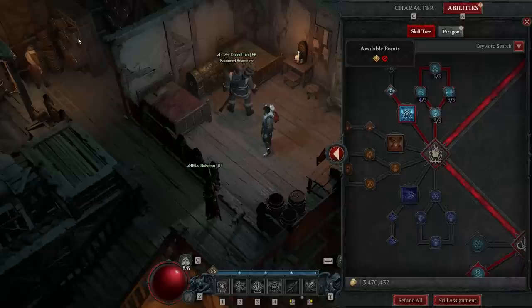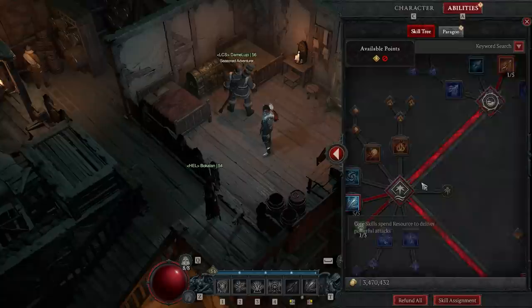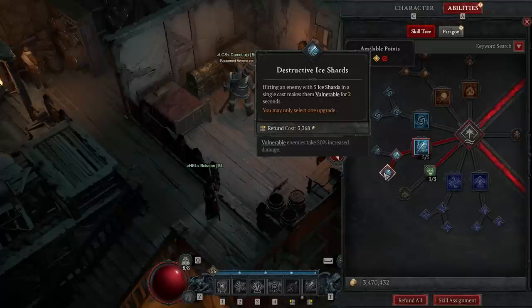Now let's talk about the skill tree. You want to pick up Firebolt — this is your 'I'm out of mana' move. It doesn't do much and you don't really spec much into it, but it's what you do when you're out of mana. Then go down to get Flickering Firebolt, which generates mana when you hit a burning enemy. Everything's going to be burning because you have Firebolt specced into your enhancements, so this is your mana regeneration, especially at low levels. Then move down into Ice Shards five out of five. If you get any gear that has Ice Shard ranks, take it — it's your main damage dealer.